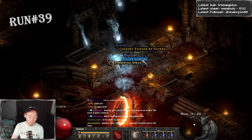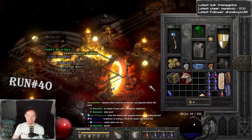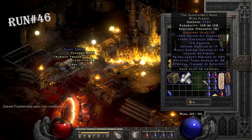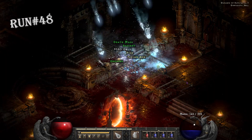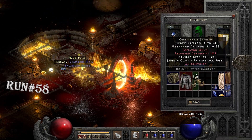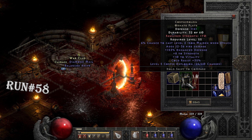After a 12-run dry spell, we landed a Hand of Blessed Light, which I think is BIS for all the Fist of the Heavens pallies that no one is making. But the real win was one run later — number 40 dropped me a nicely appointed Jalal's Mane. Six runs later, we got a huge win with a Gladiator's Bane for the Mercenary — I might actually be able to keep this thing alive now. The next run got us a Trang Chest Armor for the Summon Necros, and the following run got us a triple-drop with Tal Helm, Sazabi's Helm, and Sigon's Boots all at once.